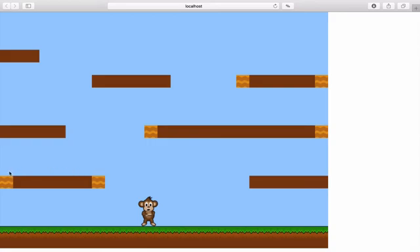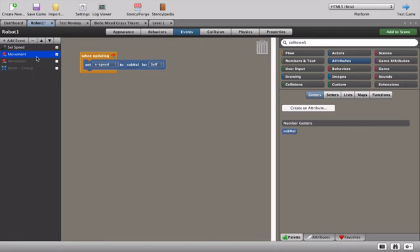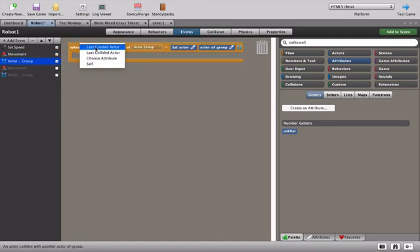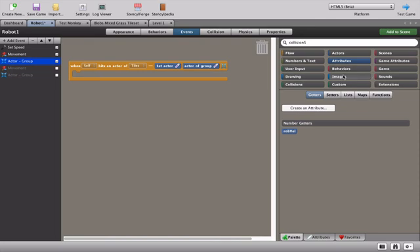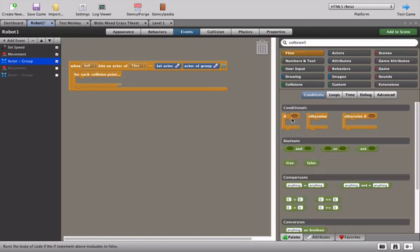Every time the robot hits that stripy tile it should change direction - making a bouncing yo-yo left-and-right motion. To set up this bouncing action we need a collision. We go to collisions and select 'member of a group', setting it up as: when actor self (the robot) hits an actor of the tiles group. Then every time it hits something as a collision, we'll figure out the direction logic.